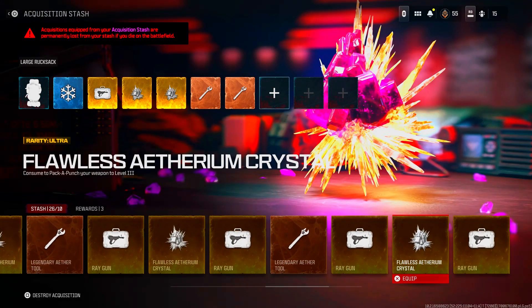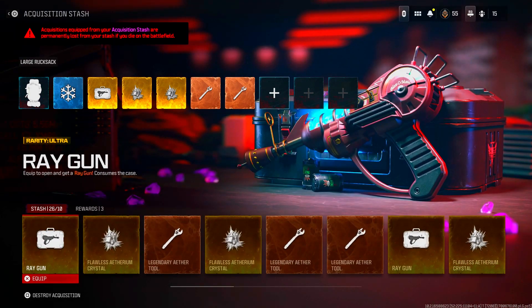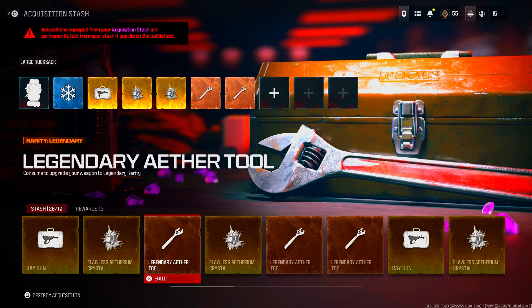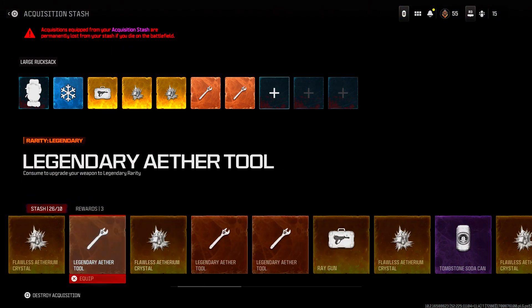Obviously Treyarch figured out who was going to find this, so they put a limit. The limit is 19 — I already counted: I have 9 flawless and 9 legendary aether tools, and 1 tombstone, which adds up to 19 items.